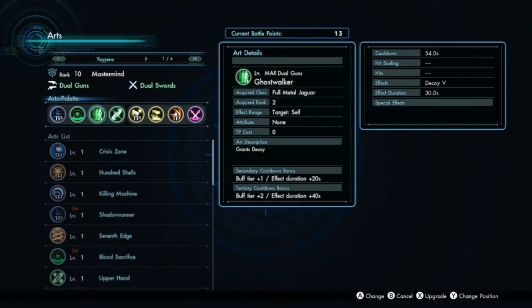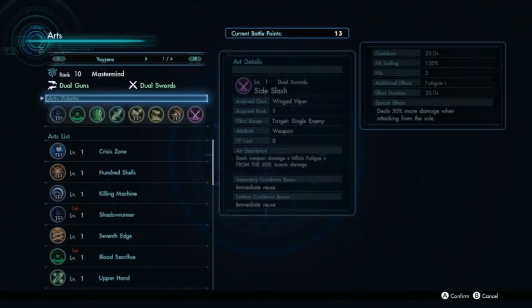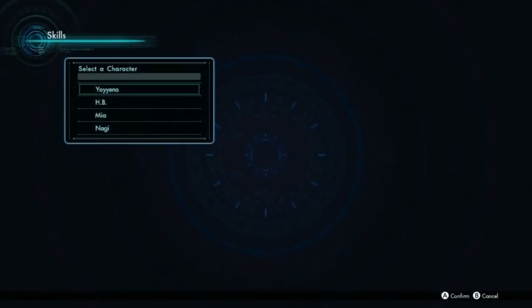Executioner is your main damage art with this build — the highest scaling art you've got. Lightning Slinger is the main count builder: low cooldown, 6-hit ranged art. Stream Edge is a good melee TP art you can also run. Side Slash is an amazing art — an immediate reuse debuff art that you can use to get a lot of TP back very quickly. I'd definitely recommend these arts if you want to run the Full Metal Jaguar build.